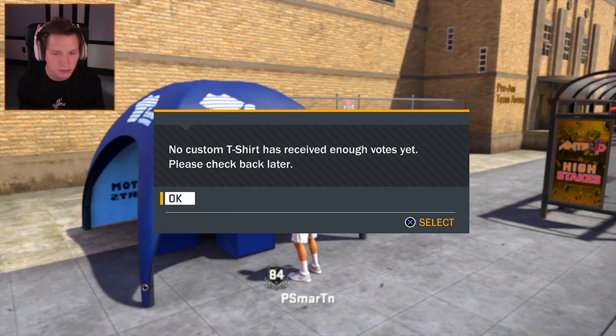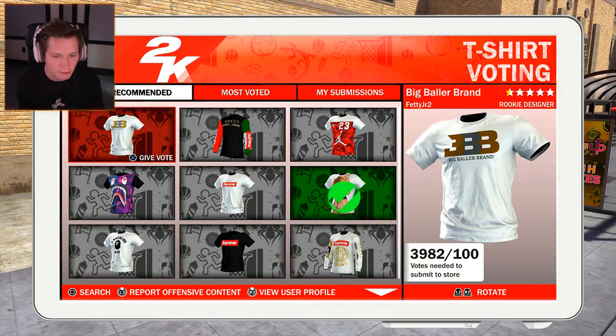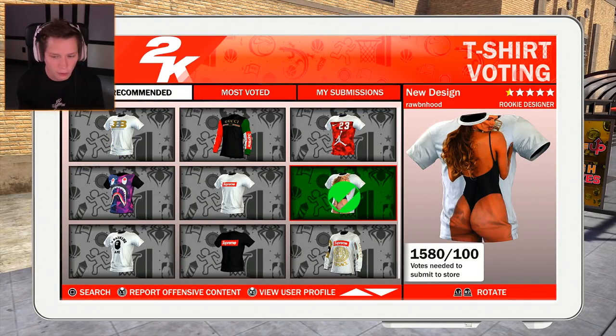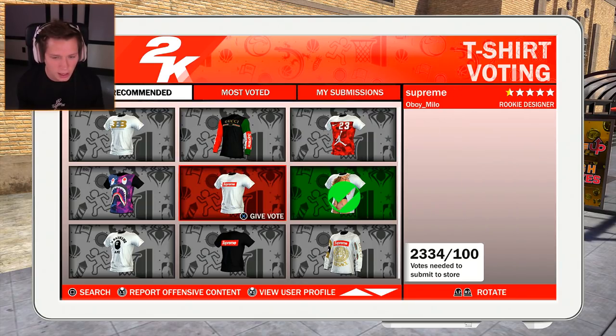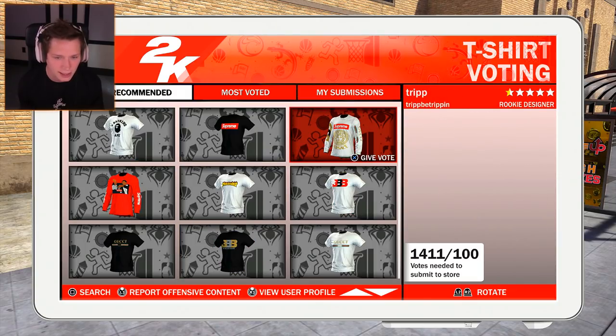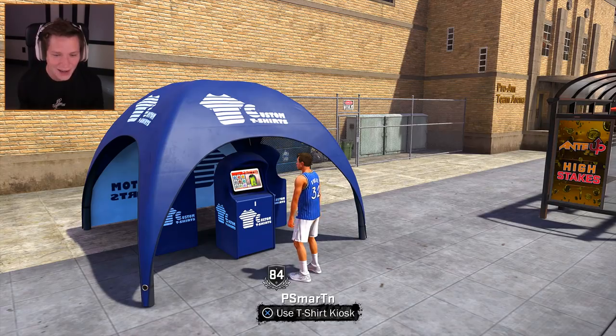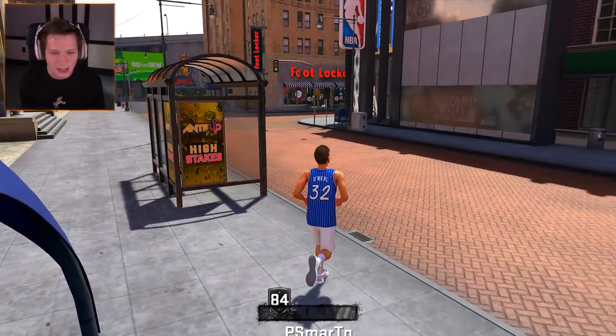No custom t-shirts have arrived with enough votes yet. So we've got to wait for all of these to get enough votes. It's 1580 out of 100 — how come we can't buy this yet? All of these already have enough votes. We're definitely going to buy that Summer Rae booty shirt once it's available.